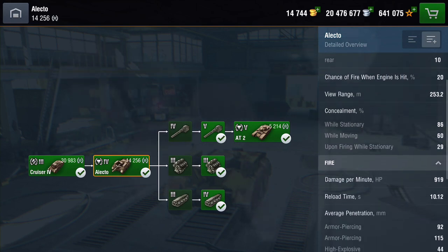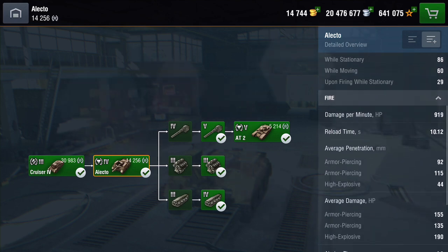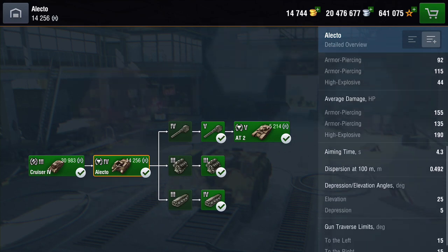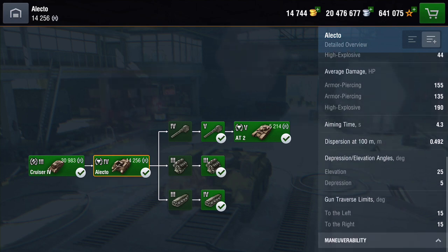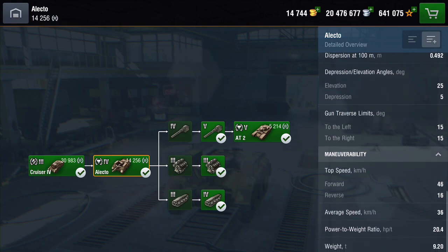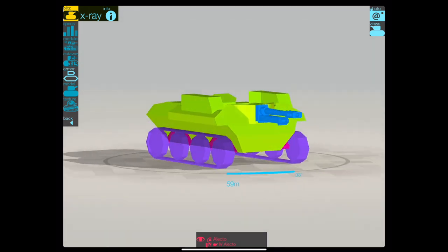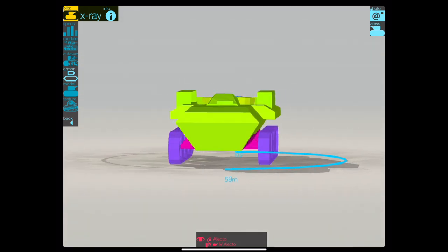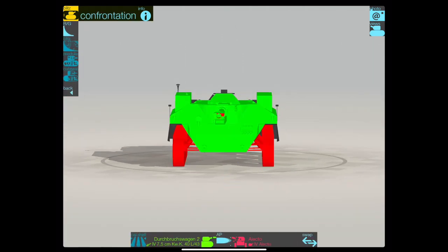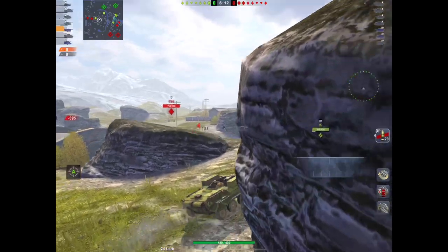It has got the best camo profile for any TD in Tier 4. DPM 919, which is the worst DPM of every TD in Tier 4. Damage-wise, it's got the best damage in Tier 4 for any TD, but it's got the worst penetration. It's got the best speed going forwards and backwards of any TD. But let's have a look at this armor — what armor? There is no armor. This is just a gun on a bit of foil, realistically. It is unbelievably paper-thin.